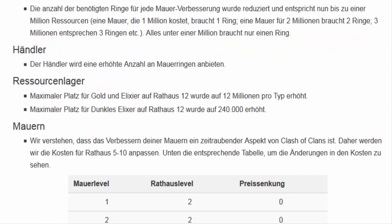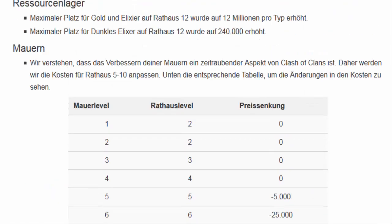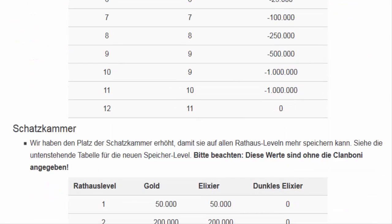Nein, das ist wirklich so. Also der Händler bietet dann mehr an. Für mich Wichtigeres ist das hier: Ab Mauerlevel 5 hast du natürlich eine Reduzierung. Die 5er kosten 5.000 weniger. Die 10er und 11er eine Million weniger. Bei 200 Mauern sind das immerhin 200 Millionen, liebe Freunde. Also das macht sich schon bemerkbar.